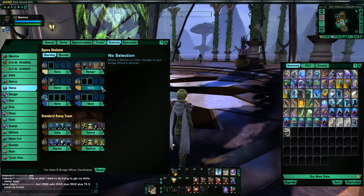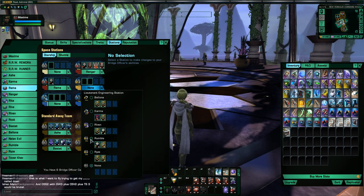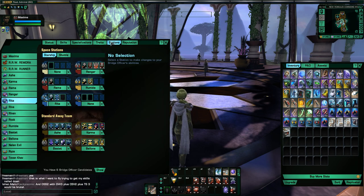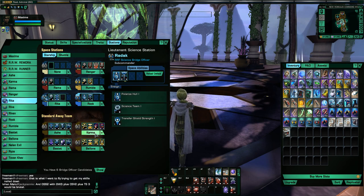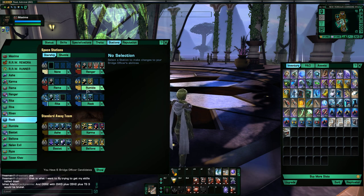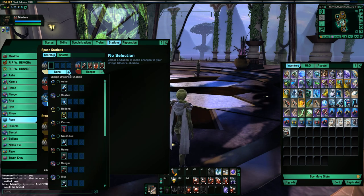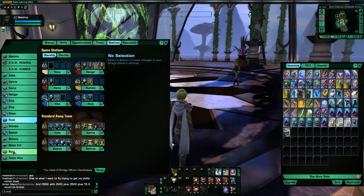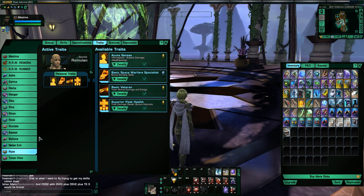So those slot into my Tactical Officers. For my Engineering Officer I do also have a Superior Romulan Operative. For my Science Officers I have officers with SRO as well. For the Universal slot I'm debating — this ship is woefully lacking in Engineering Bridge Officers. I don't know if I have an Engineering Officer with SRO... but yes, Riven here has it — she's the one I got out of the Delta Pack.